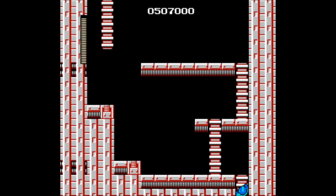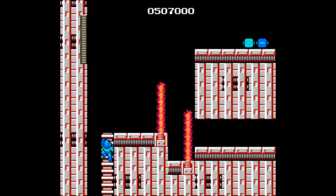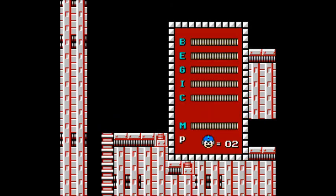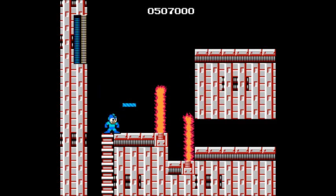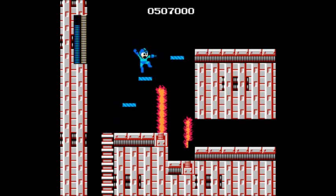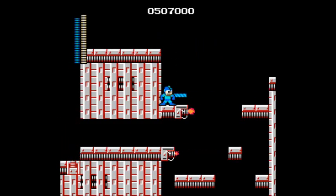Fire Man and Bomb Man's stage tend to share the same type of enemies, so you won't be encountering anything too new, aside from Tackle Fires rising from lava. You can use the Ice Slasher to freeze the flames shooting up and also use them as stepping stones. This is something else that makes Mega Man unique — certain weapons are not restricted to combat only and can be used as helping items. You can use the Ice Slasher to get up to those weapon energy capsules, or if you're lazy like me, use the Magnet Beam.